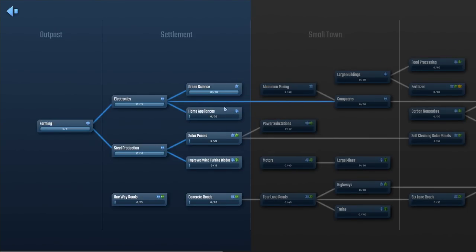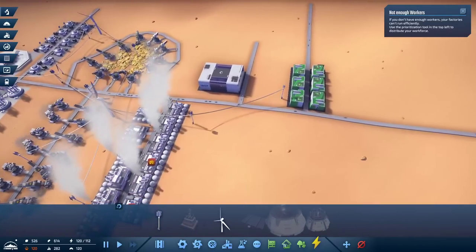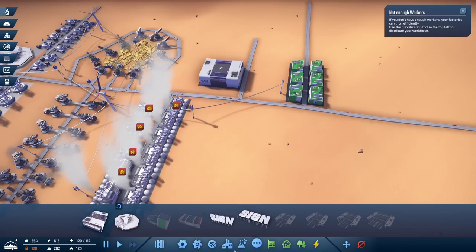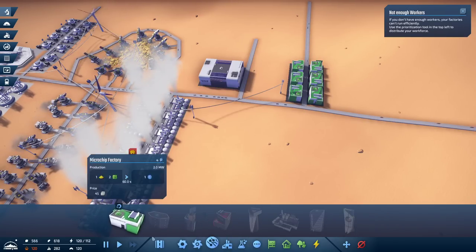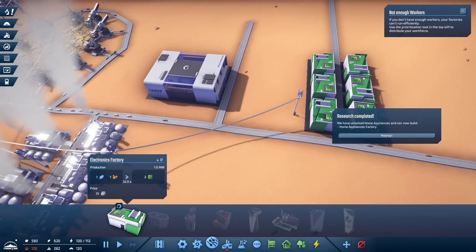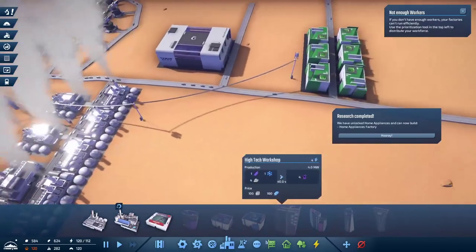Here we go — research. So we've got the green science, at least we've got to research. I would never be able to research one-way roads — what an advanced and mysterious technology it is. Now it does seem that we are starting to create a bunch of dumb things. We have almost enough resources to create more signs — it's just tantalizing as an opportunity.